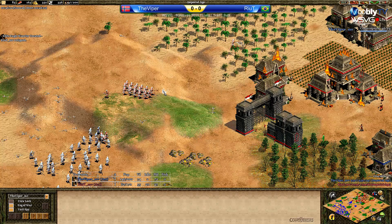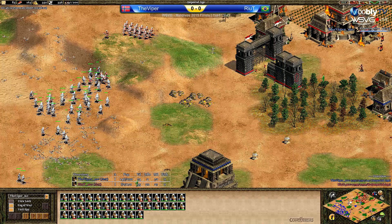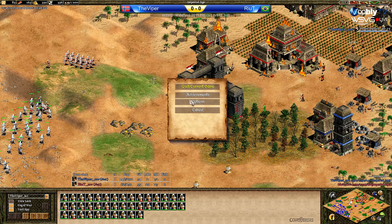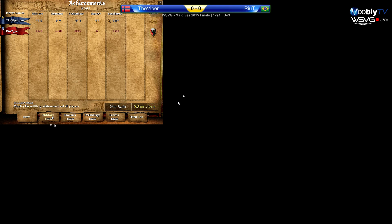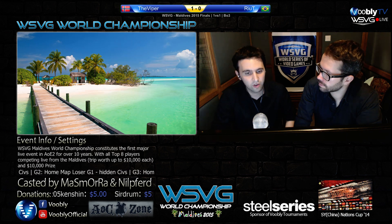At some point it looked like Reid could do something, but that really good start from Viper — killing those villagers and completely obliterating the Drush from Reid — proved essential. He took a good fight at the end but only against half the army. He did get a couple of nice kills but was still twice as few units. Final military count: Viper 101, Reid 62. A huge difference. That's going to be 1-0 for the Viper, whole map.